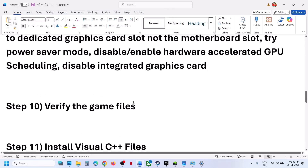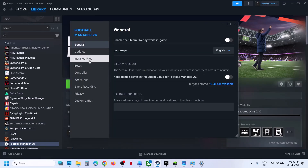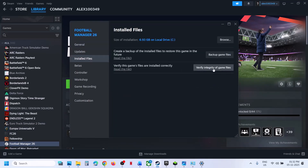The next step is to verify the game files. Go to Steam, right click on the game, select Properties, go to Local Files tab, and click on Verify Integrity of Game Files. Once the verification is done, launch the game.